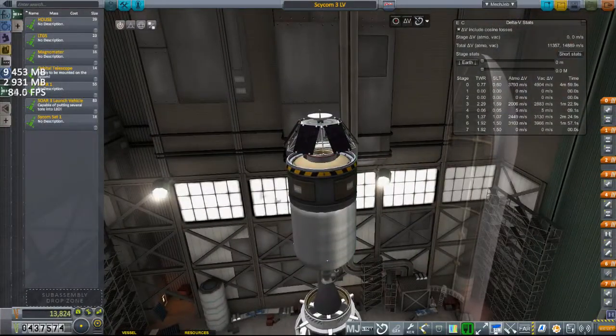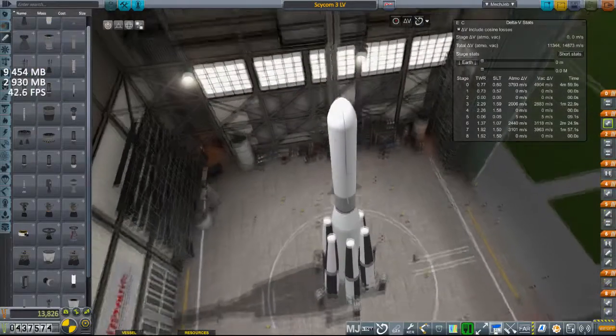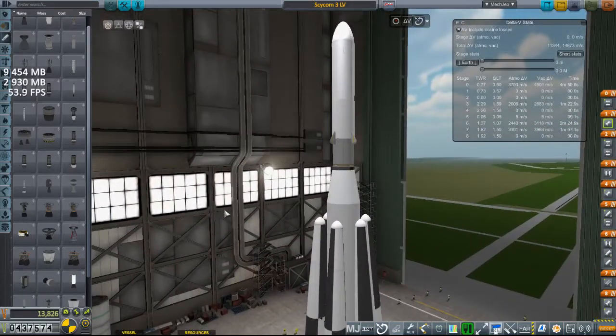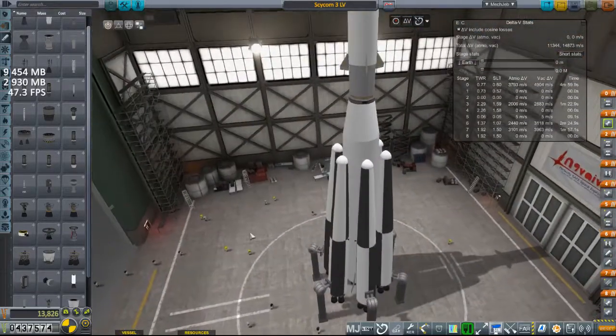Plop that right on there. That's all there is to it — that's all I have to do to put a satellite on top of a rocket now. Now I've got to check my staging. We got the main engines couple. It's the same vehicle as we've seen launch other satellites, just amplified pretty much.